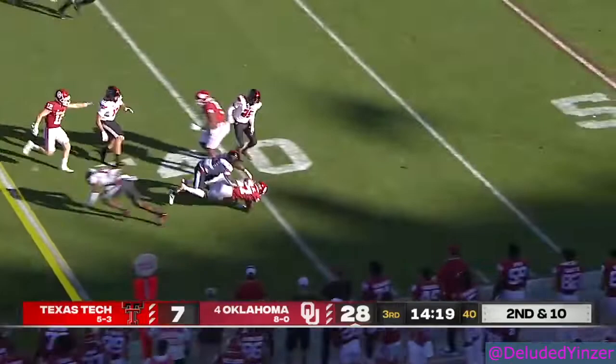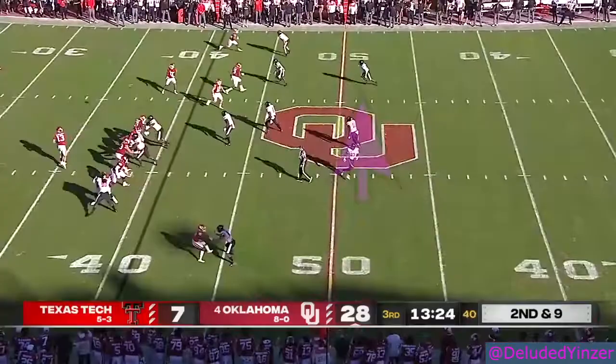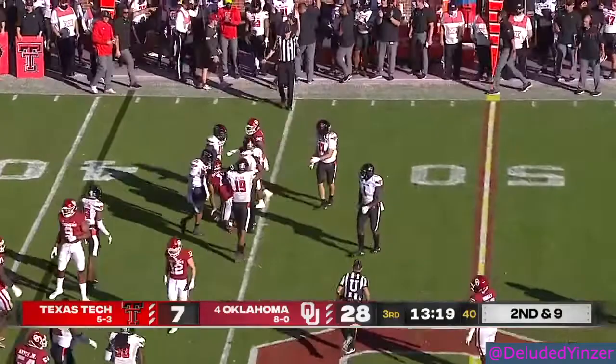Long throw to Mims here, and Mims runs through a defender to get the first down. Not that they're not playing hard, but we haven't seen it turn into production. Here's Hazelwood, stopped at the 45 — in Red Raider territory again.